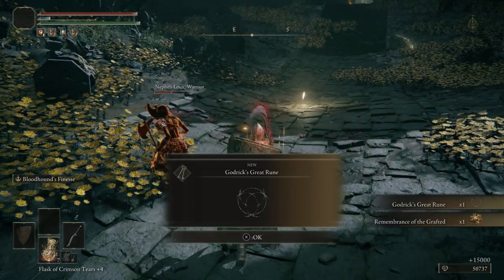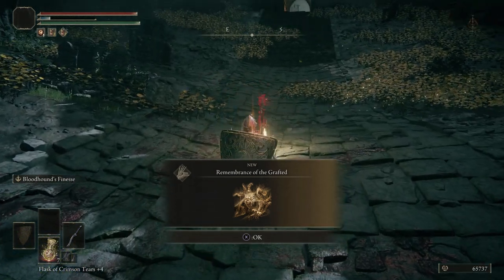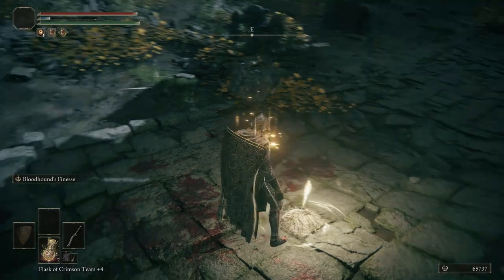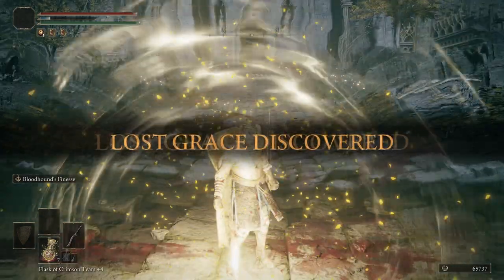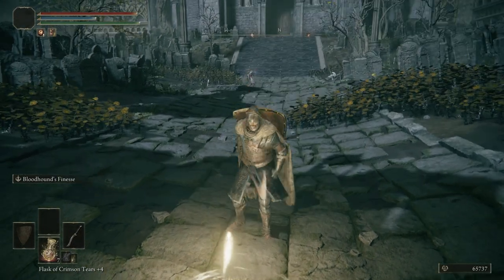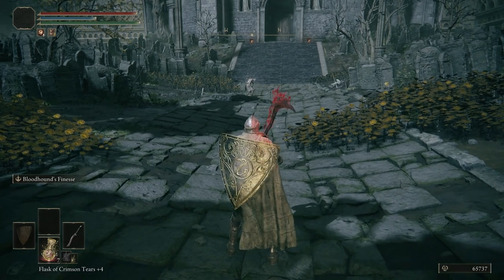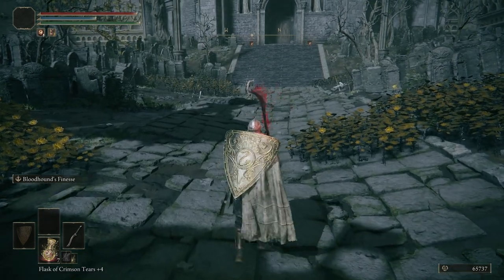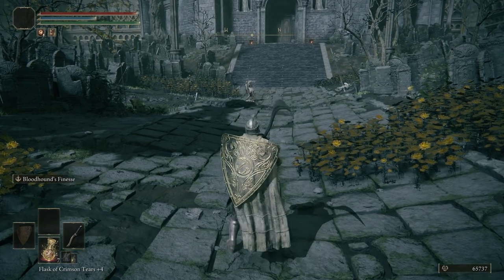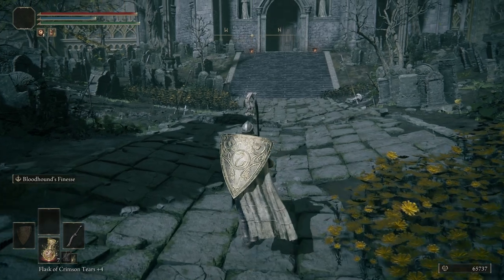We get Godrick's Great Rune along with the Remembrance of the Grafted. Let's light this grace and sit down at it. That will spawn in the guy that would have stolen our runes if we died, along with opening up the main gate if we asked him to earlier at the start of Stormveil Castle.